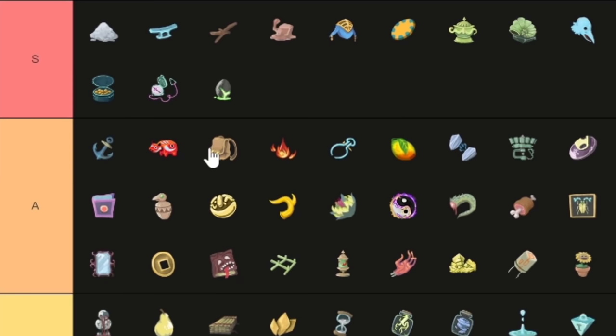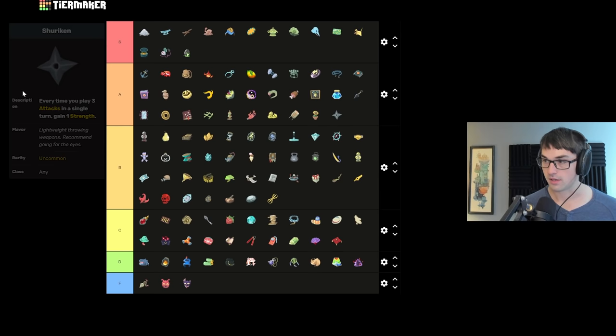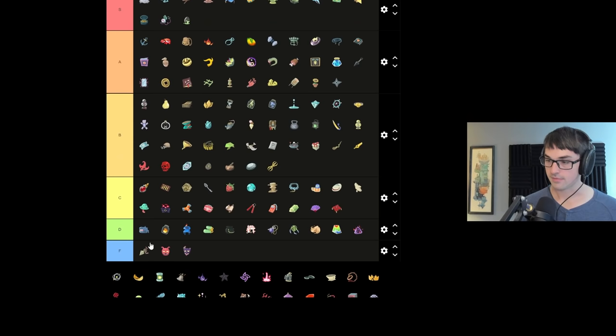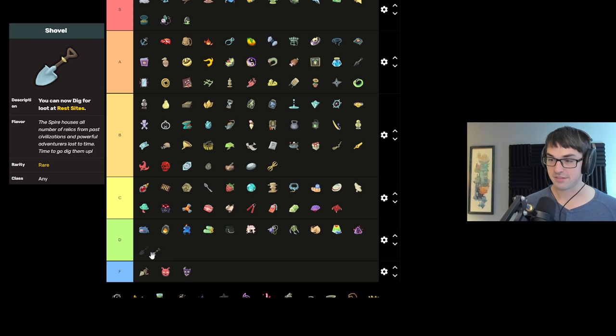Definitely up there with Bag of Prep and Anchor in the common relics. Shuriken gives strength scaling instead of defense scaling for attack spam — putting it with Kunai. Just like Kunai, it requires a little setup to get going, but once it gets going it's real good. Silent's starting relic is definitely up in A — guaranteed turn one draw. Shovel unfortunately I don't think is too good — putting it down in D for dig. The problem is you're trading away a guaranteed improvement via an upgrade or rest to get a random improvement in the form of a relic. A random relic is unreliable, and paying 300 gold for it in a shop is certainly not worth it.